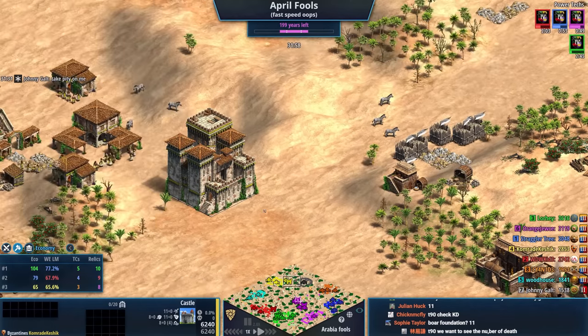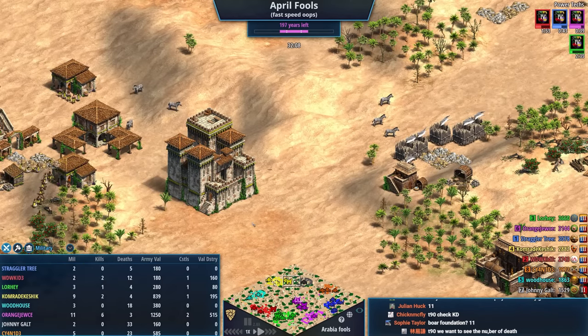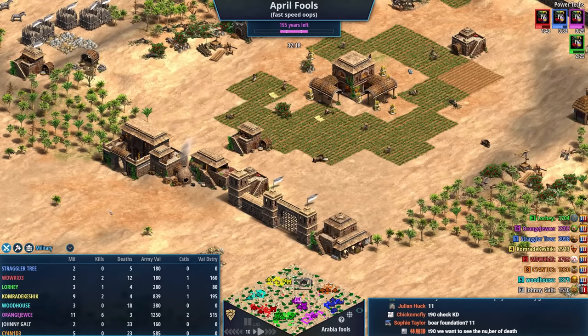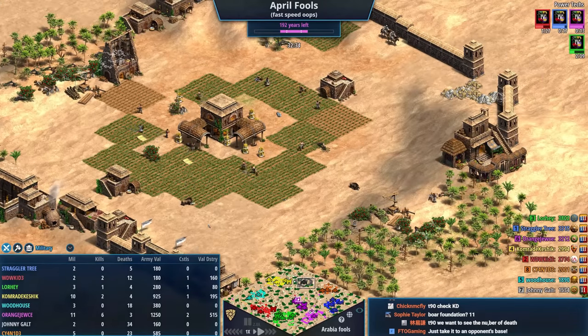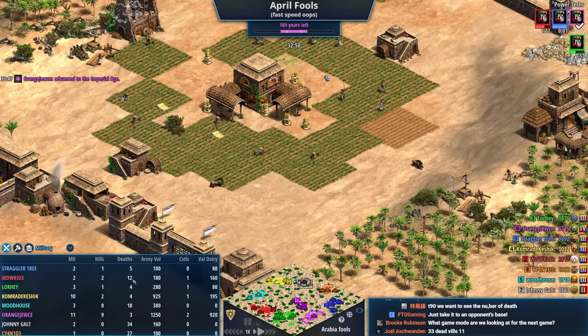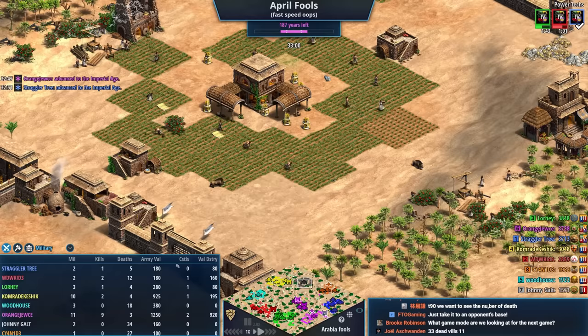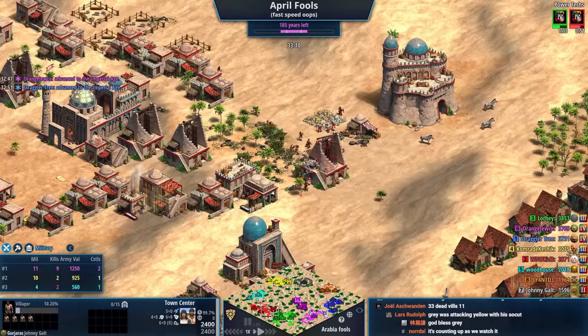Gray has taken the most losses here, has struggled the most certainly. Look at the deaths for Gray — I knew it would be bad, I didn't know it would be this bad. 34 deaths for Johnny Galt and counting. Got 23 for Cyanide, 18 for Woodhouse, 12 for WDWKid. Straggler Tree, Lorhe, Comrade Keshek, and Orange Juice have all done a very good job — the fact they've been able to manage it so well has been impressive.